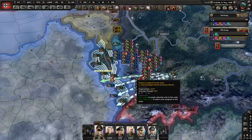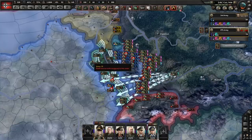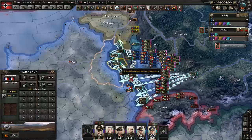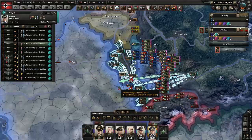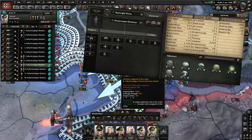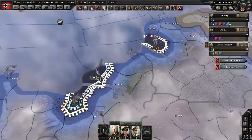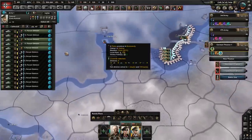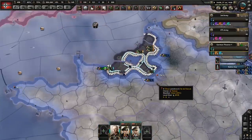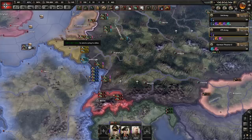Next would be to use paratroopers. If someone is entrenched in a fort line somewhere in the mountains — say for example the Maginot — one thing you can do is make one battalion mixed with ten widths. If they have air superiority, use naval invasions. If you don't have a navy, you are killing me — you are physically killing me.